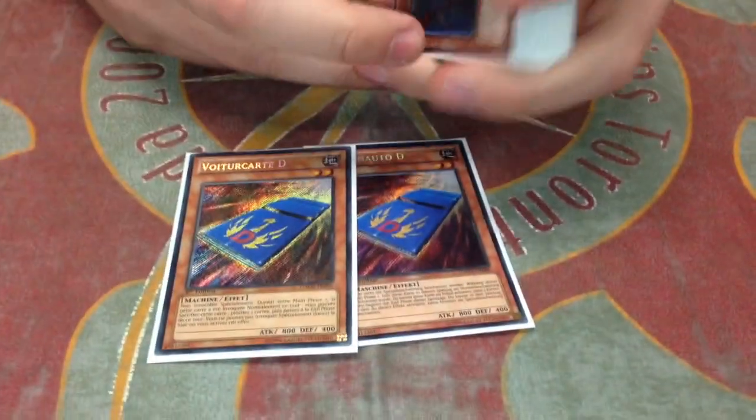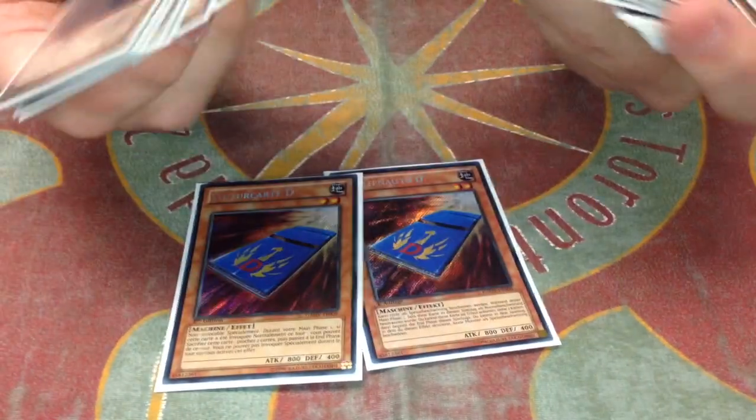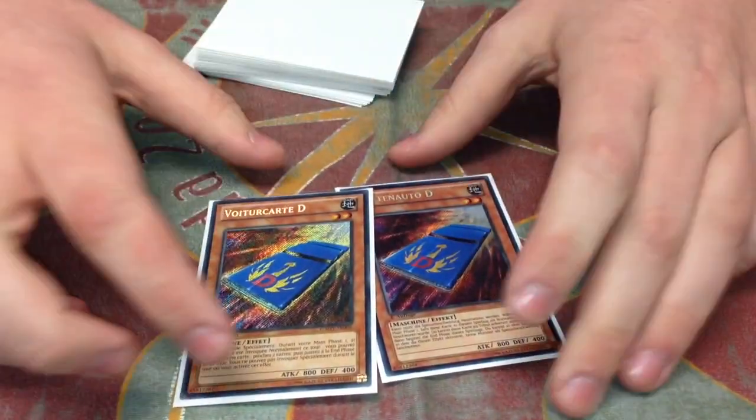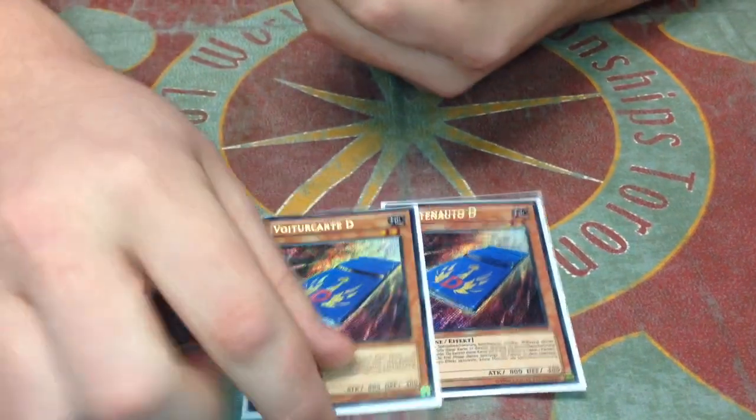Not much changed about the deck. There's a new combo with it, which is pretty cool. Last week in Mexico, I played Undyne instead of one of the two-card cards, and some other cards. But the games I was losing were only the games where I couldn't play, so I just wanted more cards that would give me outs to cards that say I can't play. So I played a double card card.